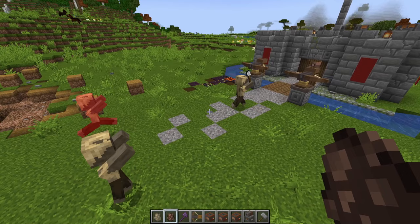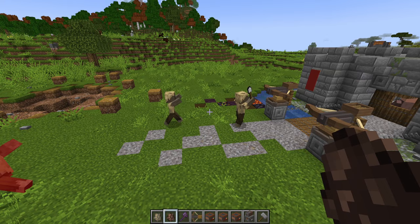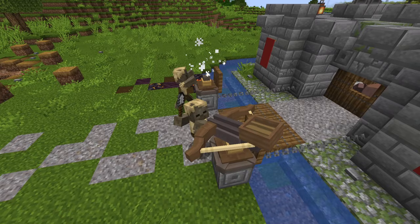If I press this button here, it brings in a few zombies, and you can see it just makes short work of them with the arrows. Not all of them get through because it's only able to keep maybe one zombie at bay at a time, but you get the idea. It's not too bad.